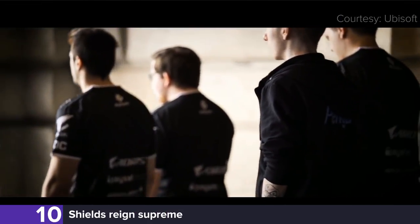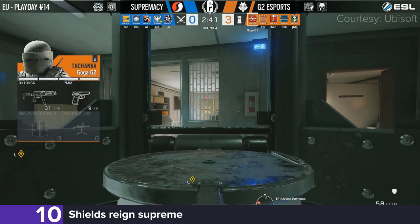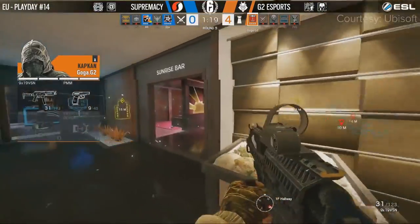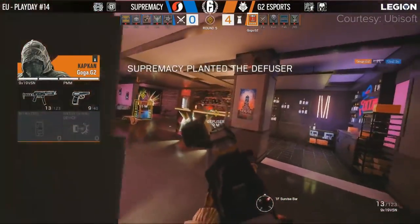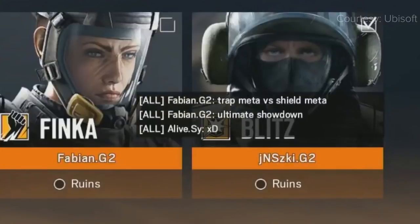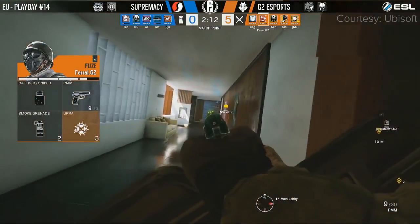Starting our list off at number 10 is G2 Esports, who showed Supremacy no respect during their Pro League match. In a game that saw a Tachanka pick, an interrogation, and multiple spawn peeks, the French squad were clearly outmatched by G2, even with Pengu sidelined. And to close out this memefest of a game, G2 decided to barge in with no less than three shield operators. Though they may have been delayed by a few traps, the rush was well and truly on.